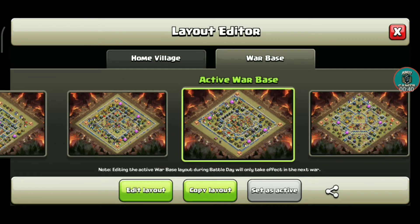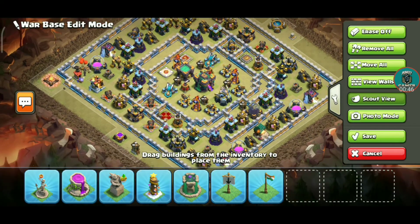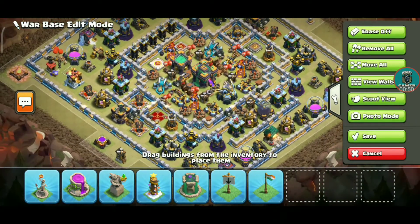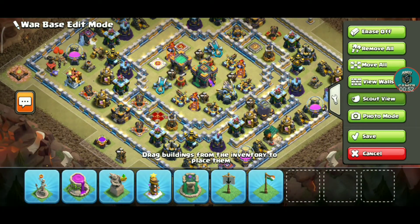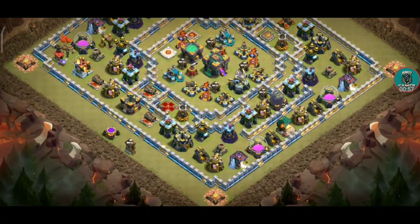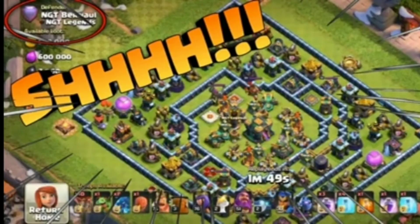See this guys — he is using the Goldies Gold base. This base has too much OP power because all the traps like scattershot, both scattershots, inferno towers, and the Town Hall are set up like a pro player. That's the proof — you can see the defenses.